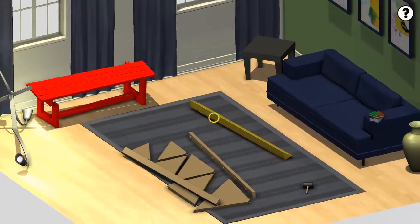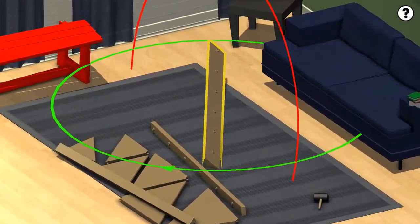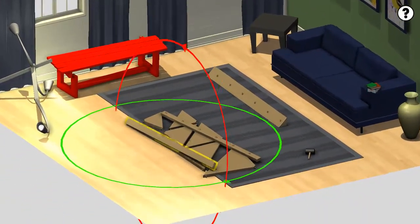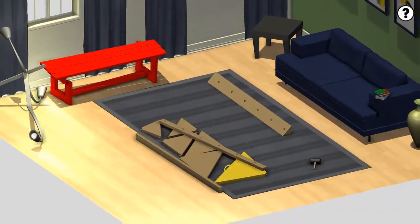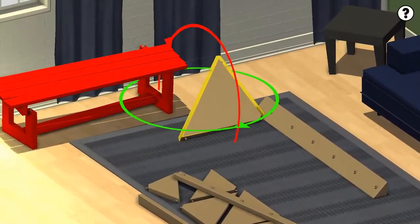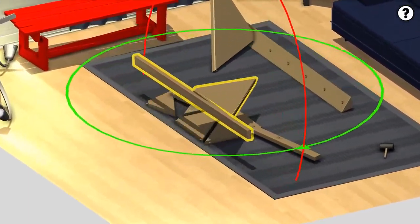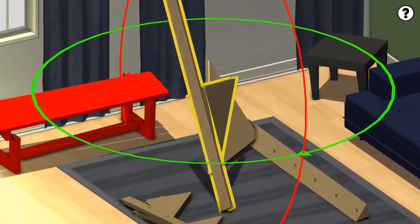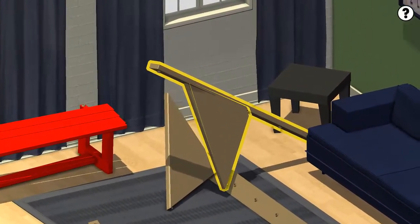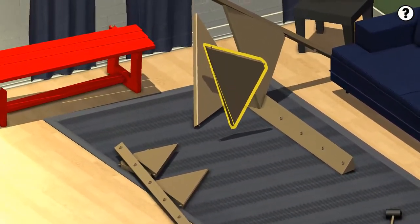We could just lay it down for now. There we go. Now we can see it at least. I believe we start with the biggest triangle. Oh god, no. I did not mean to attach that. Oh no. We'll throw that triangle on. I guess this one's kind of permanent now. Oh, throw that in there. Throw that in there.